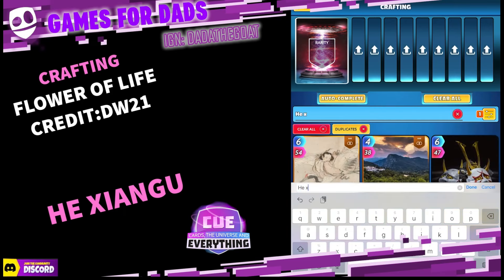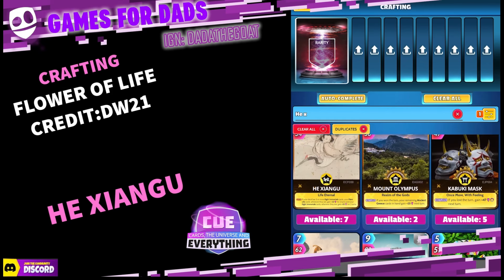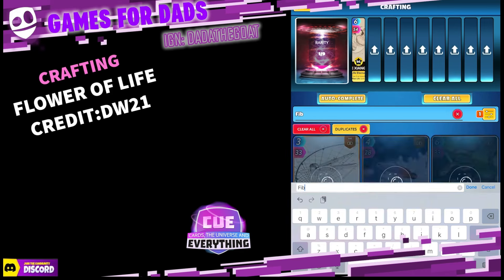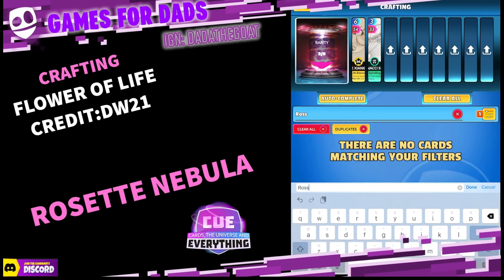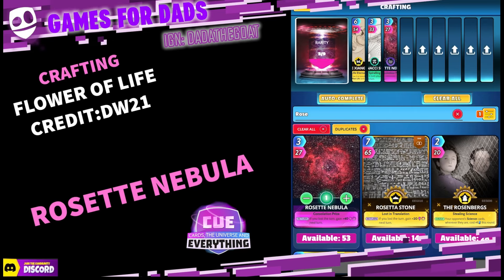He Exanugu — there we go, that's the history card. I've got seven; he's a rare card. Pop him in — that's part one. Next card is Fibonacci Spiral. There we go, the Fibonacci Spiral — I've got 11 of those. That's card number two. Third one is Rosette Nebula. There we go — you should definitely have that one. That's card number three.